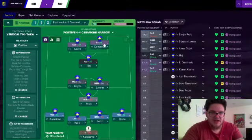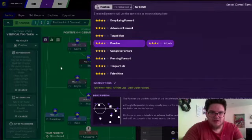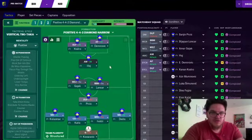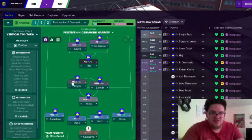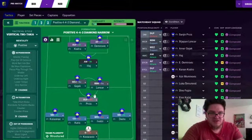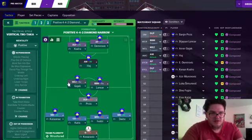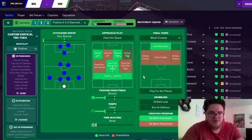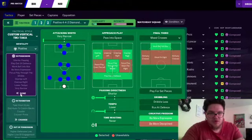I'm going to put him as a deep-lying forward on attack. Demirovic plays best as an advanced forward, so I'm going to mix it round and put Demirovic as the advanced forward. Kodro is a deep-lying forward so he can drop in as an attacking midfielder. Gojak's on as Mezzala on support so he can come forward as well. I've put Perisic on defend to support the two ahead of him. And I've put the wing-backs on attack to shoot down the lines, overlapping on the left and right rather than underlapping, because I want them going outside to put crosses into the box.